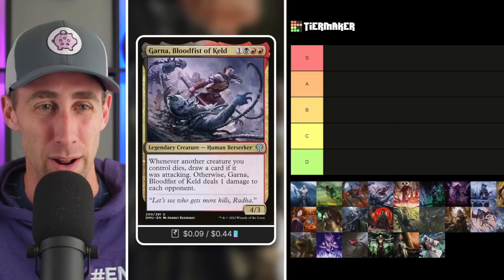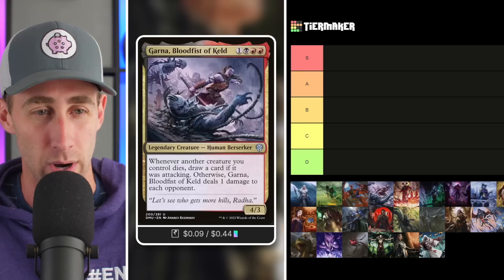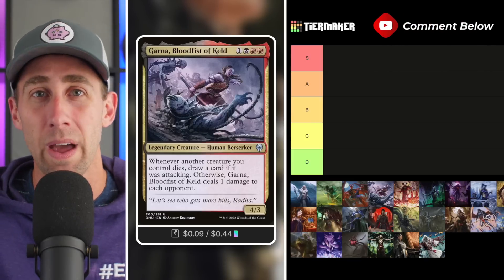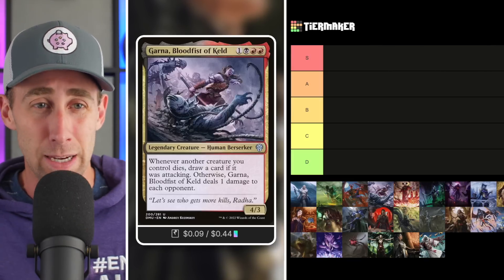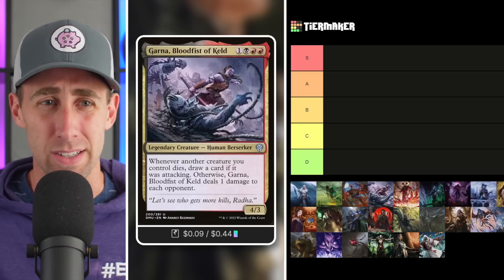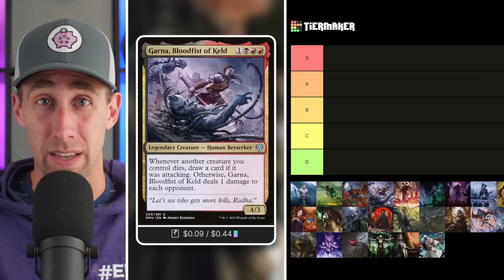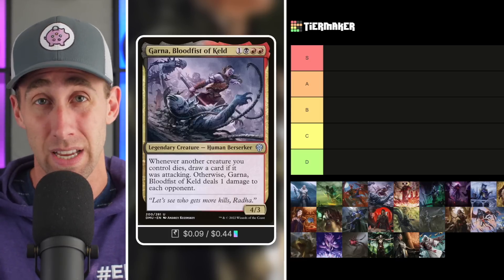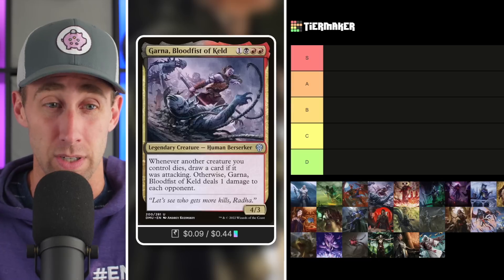First up, we've got Garna, Bloodfist of Keld — a 4/3 Berserker. Whenever another creature you control dies, draw a card if it was attacking; otherwise, Garna deals one damage to each opponent. It's a pretty interesting commander. One that can be very effective, especially in a go-wide style build. If you need the card draw, just wait for your own combat, attack, and then sacrifice in combat or make sure things die attacking opponents' creatures so it can be blocked. If you want to dish out damage, you can obviously do that as well.